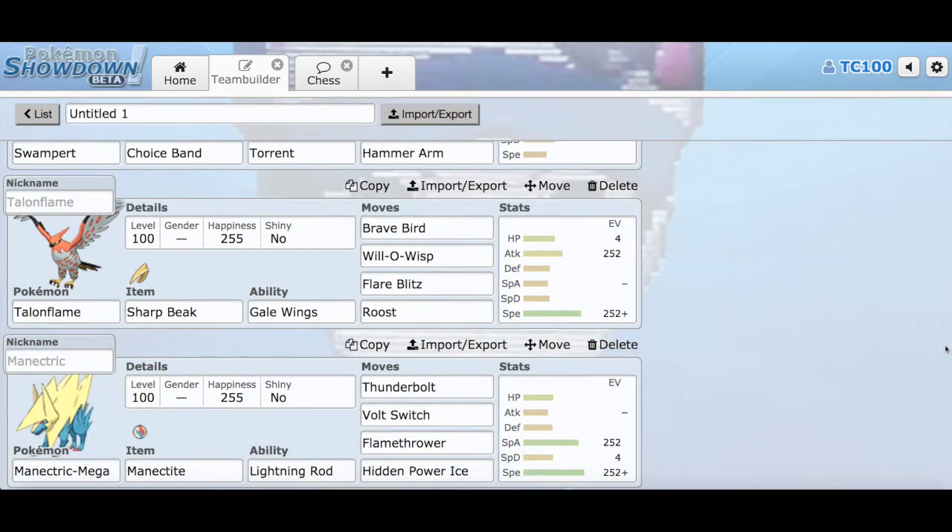Sharp Beak Talonflame — if you guys saw one of my seasons on the ILL, which was the Indigo League of Legends, you guys saw just how awesome Talonflame was. So Talonflame is back on our roster. He's got Sharp Beak as a held item with the ability Gale Wings, Brave Bird, Will-O-Wisp so that way I can burn opposing Pokemon, Flare Blitz, and Roost. Max attack, max speed, and 4 in HP for Talonflame there.